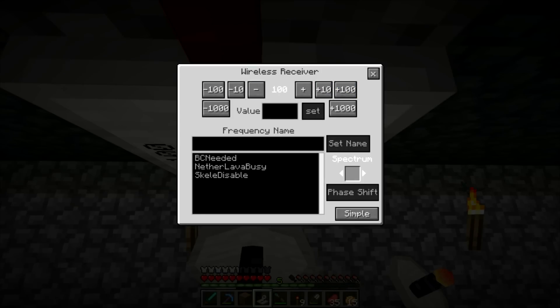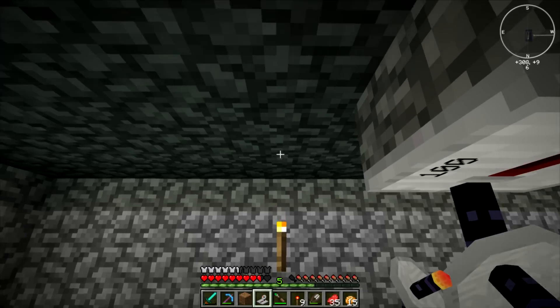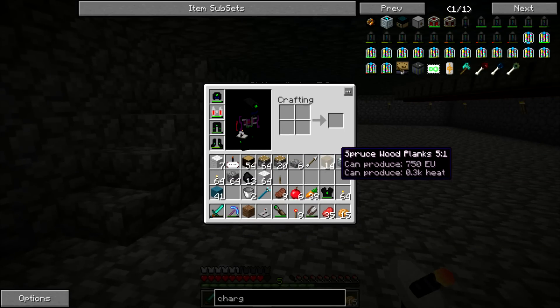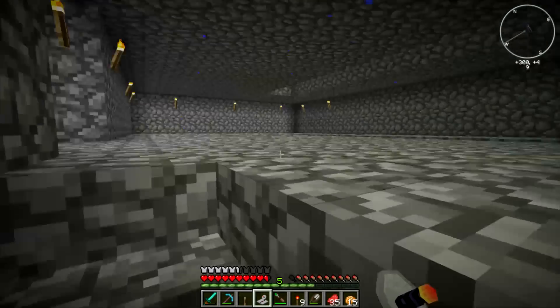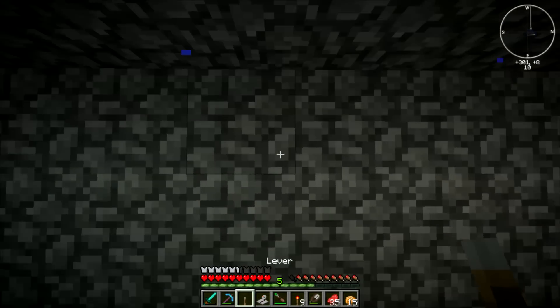We're going to use 100. We're going to set this to... Ender farm kill. Set name. And now we need a lever. Good thing I brought some wood to make sticks — not that I couldn't just use the levers in this chest, or the lever that's already in my inventory.